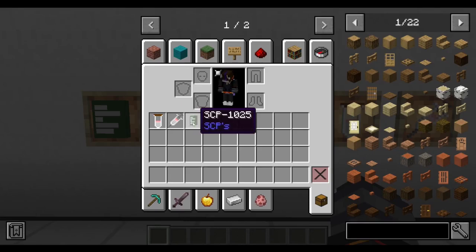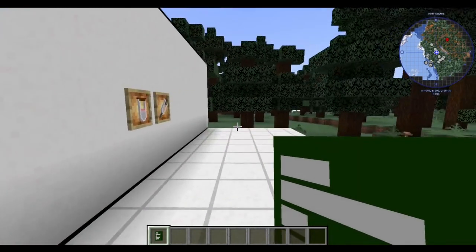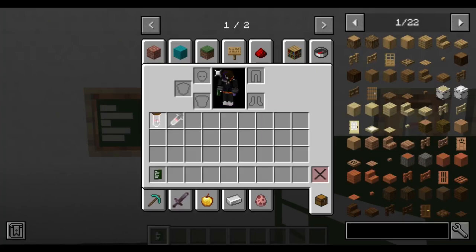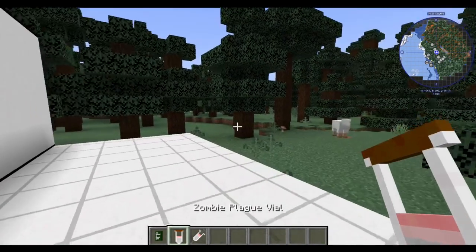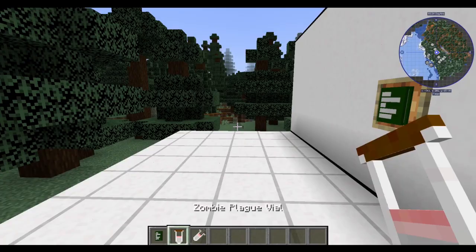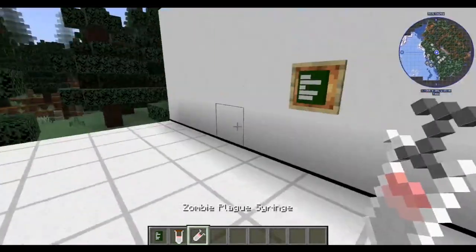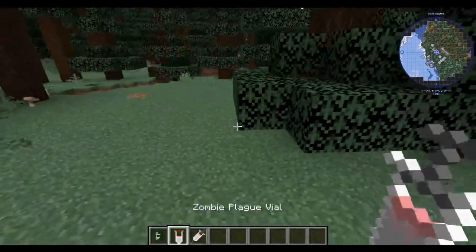SCP-1025, which is the Encyclopedia of Common Diseases — and yes, it is green in its imagery, so I made it green. And SCP-008, the Zombie Plague. It comes in a vial and a syringe. The vial is more of a mass containment unit, and the syringe is the injection tool and how you get it out of the vial.